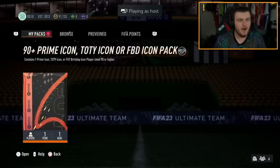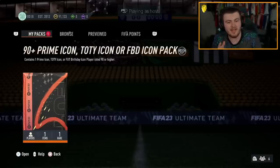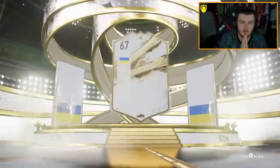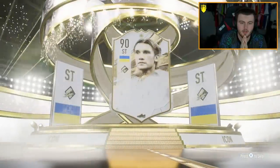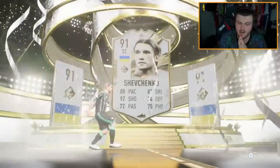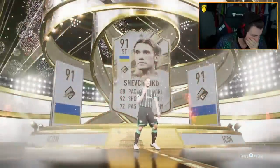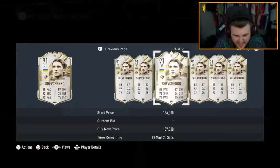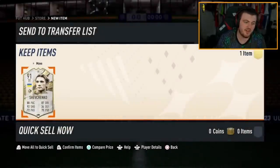But we're still hunting that first amazing pull. Next 90-plus Prime Icon — it's a Prime Icon again, Brazil. We've just packed Prime Mudryk, mate. Are you joking? 120k. It's just not looking good at all.